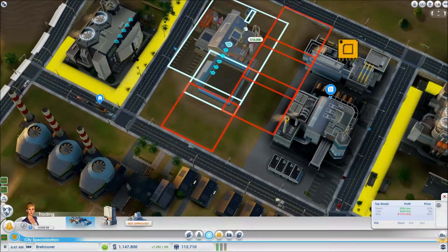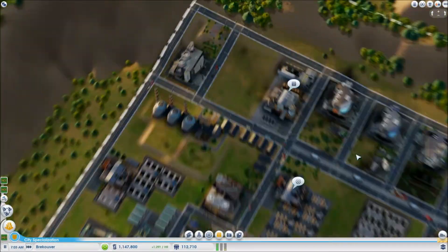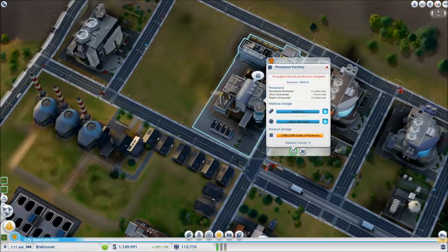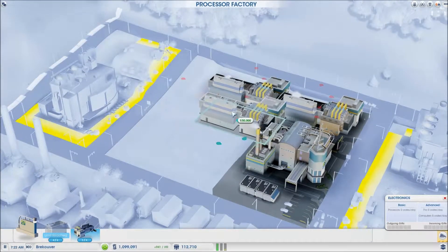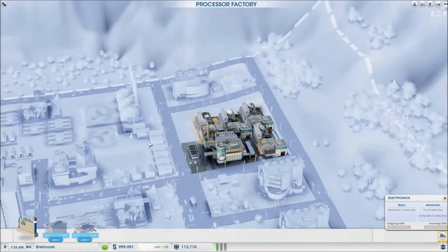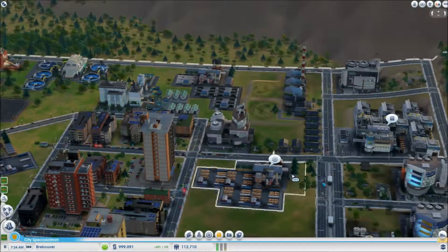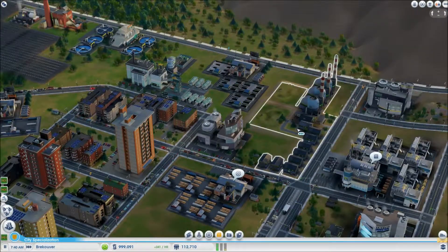These won't even fit or anything - crap, way to not have much space anymore. Let's add a couple of these since we might as well - we want to max out the thing. I just spent like 150 grand on that. And then here we have this big garbage dump - is it even doing anything?